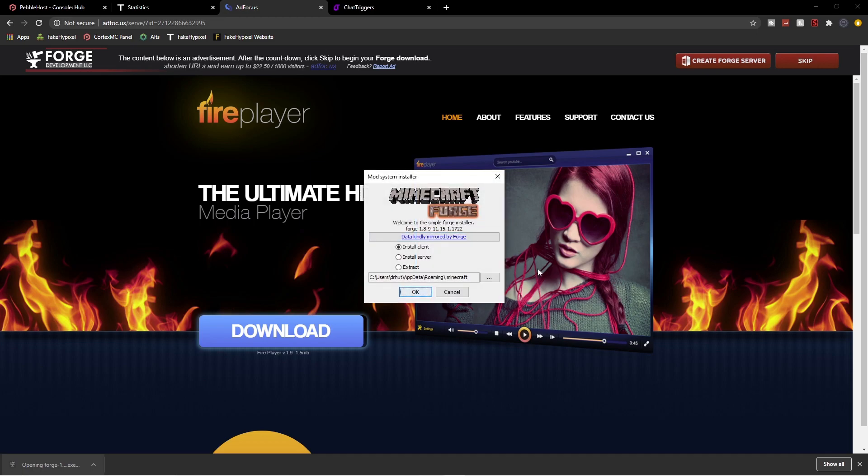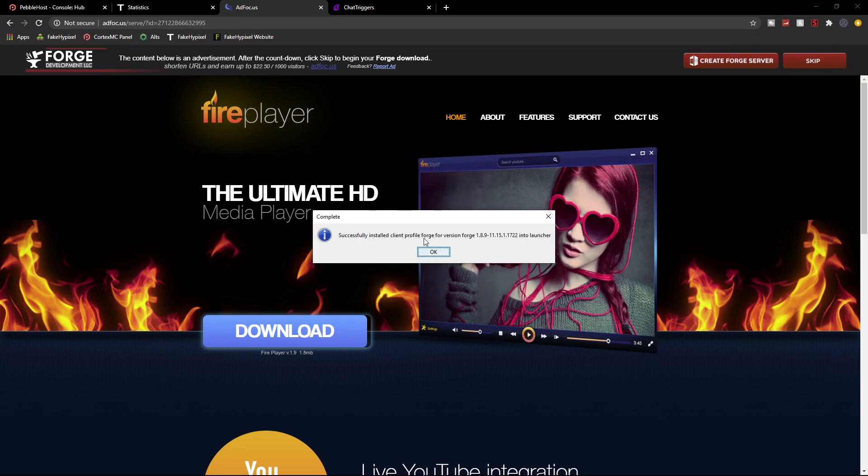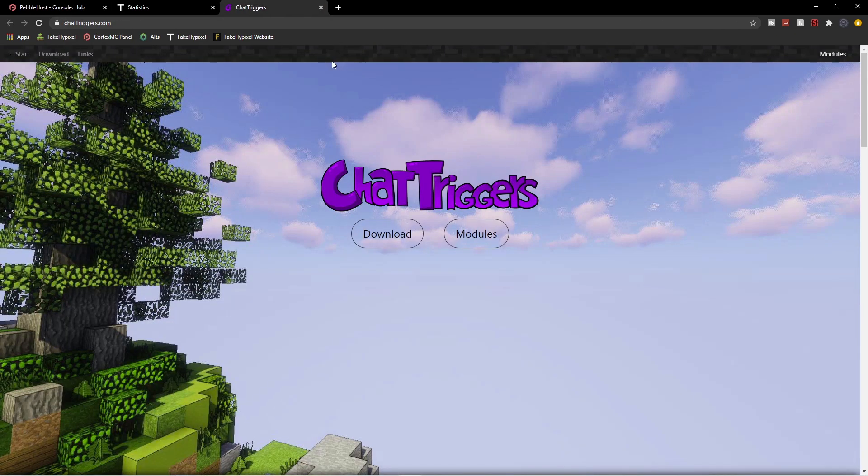If you don't find it, it could be in your downloads folder. Go ahead and install the client. Within about three seconds it's successfully installed — client profile Forge for version Forge 1.8.9. Click OK and then exit out of that tab.